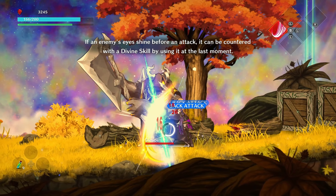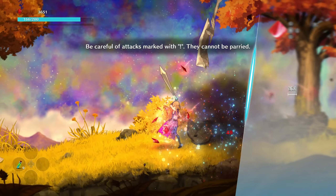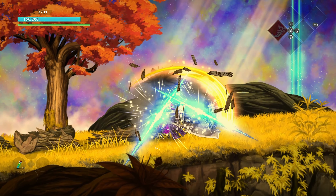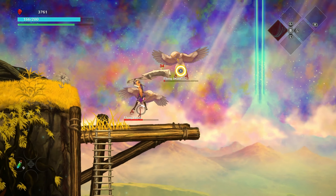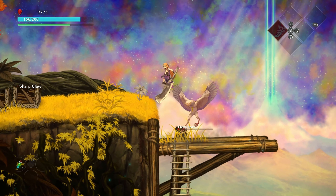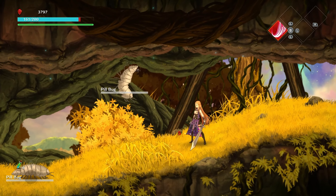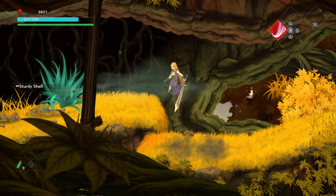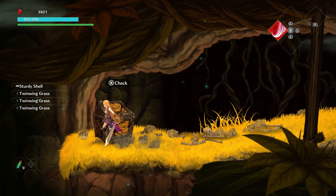We haven't met this new enemy before but he hits hard. A yellow exclamation mark means we cannot parry it, but red means we can use our divine power to stab him like that — and he's dead! Now there's a heavy weapon. I'm not much for those heavy hitters — really slow and hard to hit. I hope I can sell this one or salvage it later.